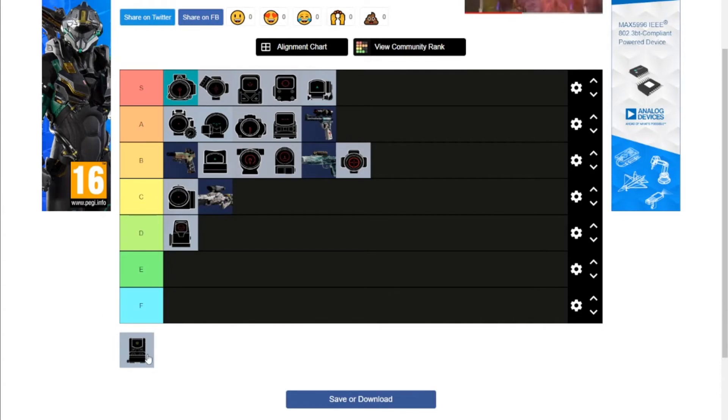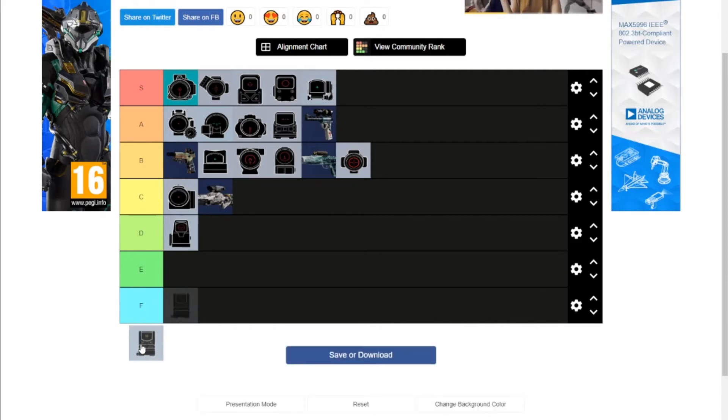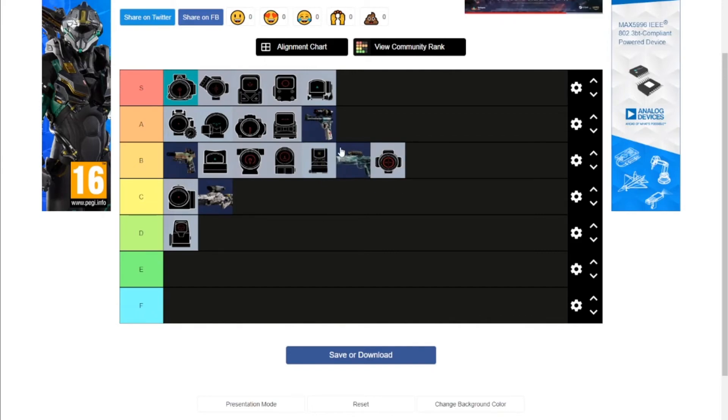The last one we have here doesn't even look like a reflex to me — it looks like a holo. This is from Tachanka's LMG and is exclusive to that weapon. Kind of inoffensive, but the reticle is kind of weird and the housing is kind of weird — it's so tall. I think it's going to go bottom of B tier. There's something about it I like and something I don't, and I can't use its uniqueness to Tachanka to justify it being good.